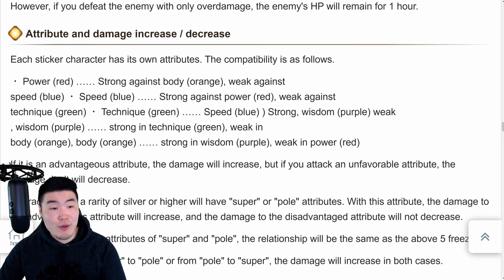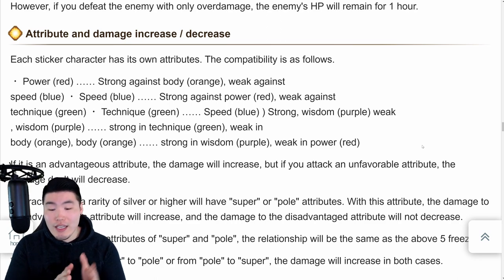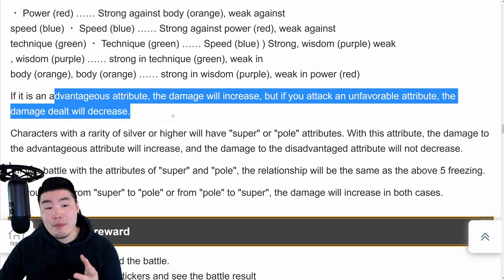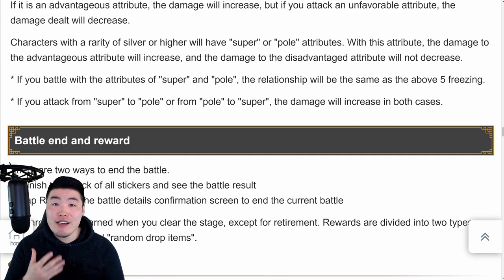Attribute and damage increase/decrease: each sticker character has its own attributes - STR, AGL, Tech, INT, and PHY - essentially the same type advantage system in Dokkan. STR is strong against PHY, PHY is strong against INT, INT is strong against Tech, Tech is strong against AGL. If it is an advantageous attribute, the damage will increase; if you attack an unfavorable attribute, the damage dealt will decrease. Characters with a rarity of Silver or higher will have a Super or Extreme attribute.